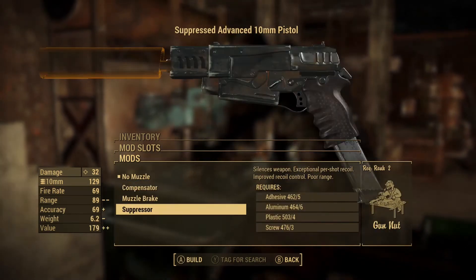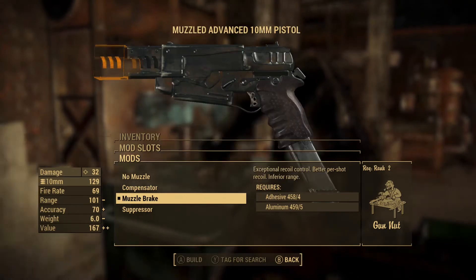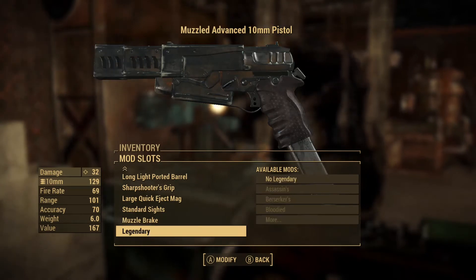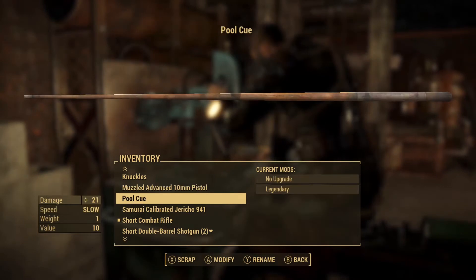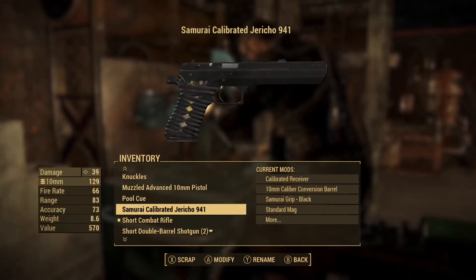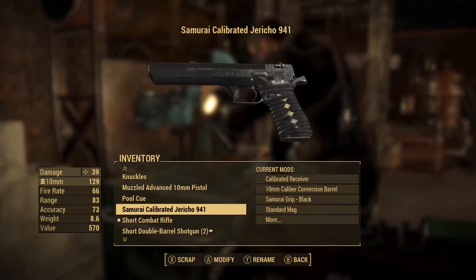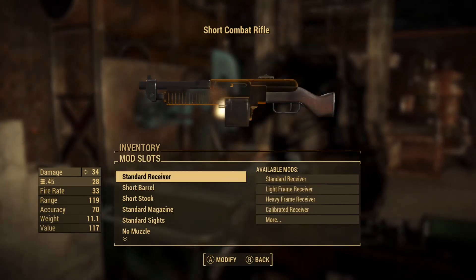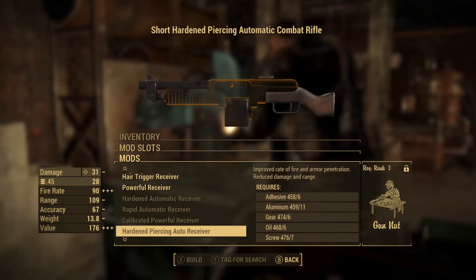Now to make it a little more badass, let's put a muzzle brake on the front for recoil — we're going to have a steady hand when we fire this thing. We don't want the suppressor or silencer, so we'll put the muzzle brake on for exceptional recoil reduction and better per-shot accuracy. This thing is now looking pretty badass. We're going to destroy some raiders with this in one shot. That grip is going to be awesome.